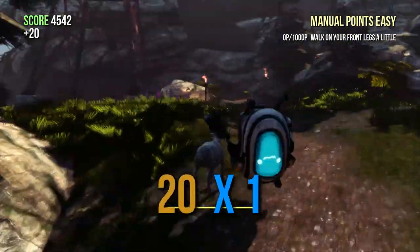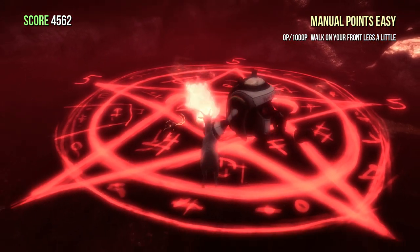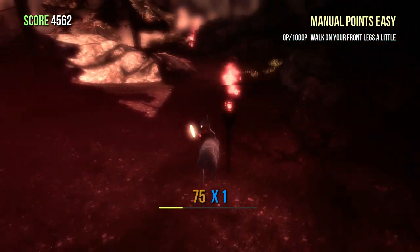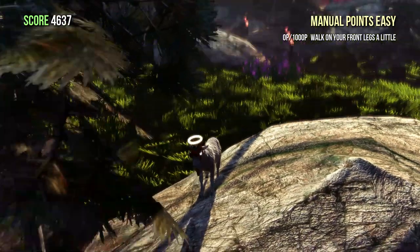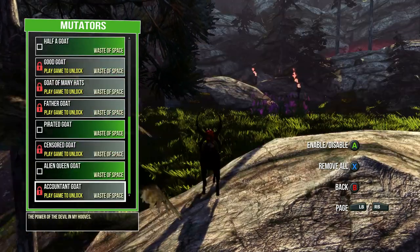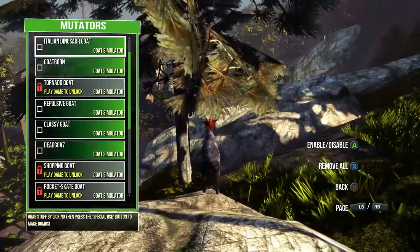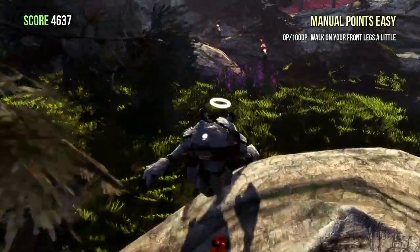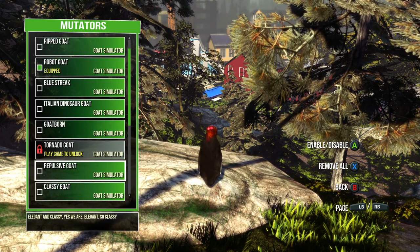More Goat Simulator tutorials coming soon if you guys want them. Once you've got everything, your head will set on fire when you bring the robot in. It gives you hair, but since I've already got it, it won't do that. But if you do it for the very first time, it will give you Robot Goat, which you can combine with Angel Goat — and it looks really cool. You can combine it with Devil Goat and it has its own look.